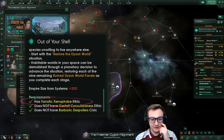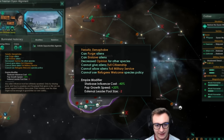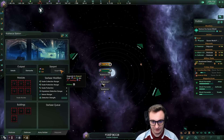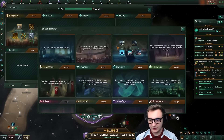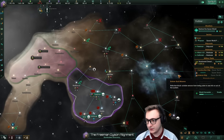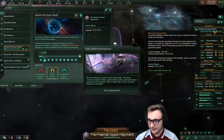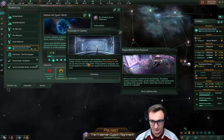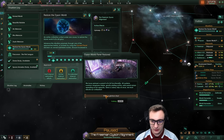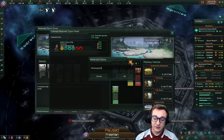This origin does force you to go fanatic xenophobe — these people are going to hate us. We will need a fleet at some point; for now we can just man the border when we have enough alloys. Our second tradition — why not discovery? We can get research upkeep reduction which will help, and just some more research speed. And the fourth harvest planet. We finished one of the megastructures and it bumped us up a lot. A Dyson wheel panel is restored, which means we can inhabit a new world — let's colonize Moistopolis, the first of its name.